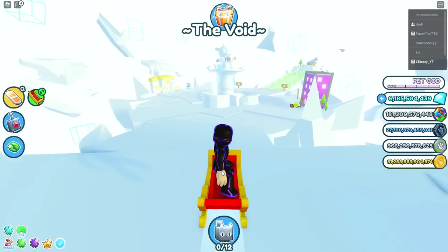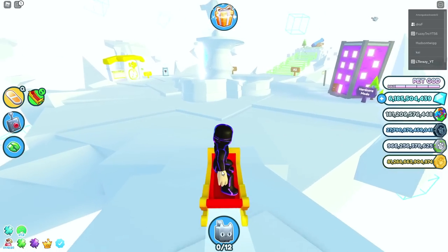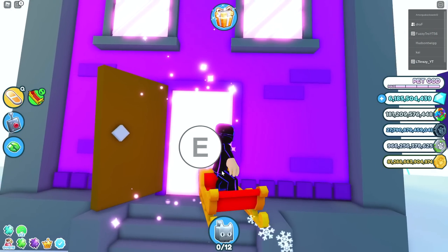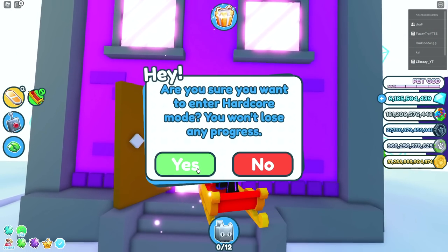Once you're in the void, all you got to do is run down this little ramp right here, head to the right, and right here is the hardcore mode area. Walk up to this place, click E, and it'll take you there.